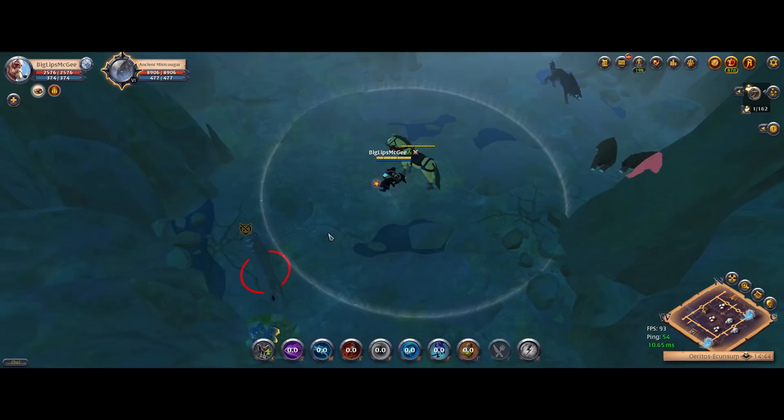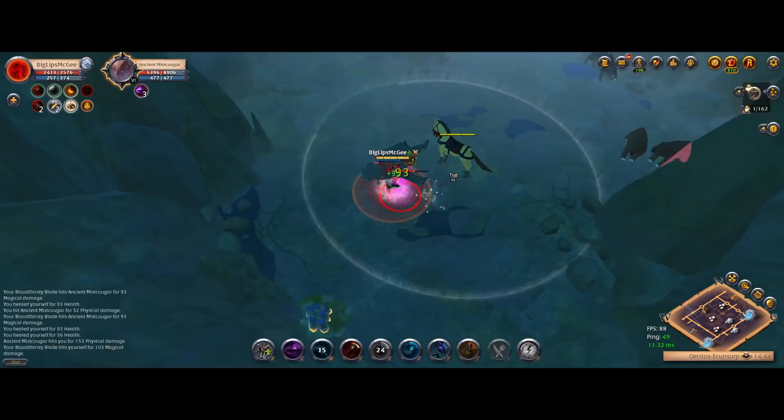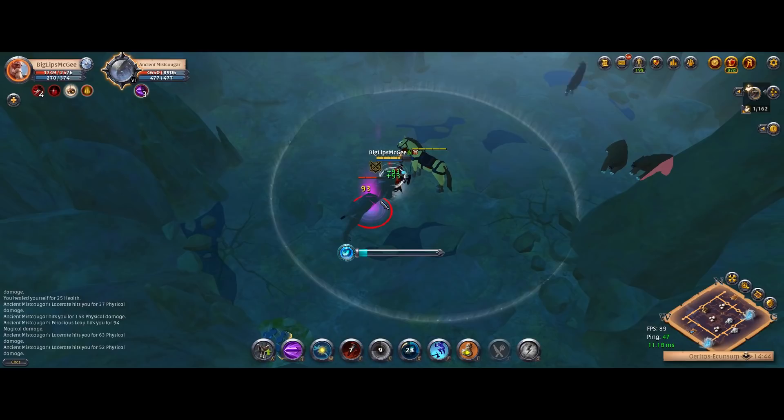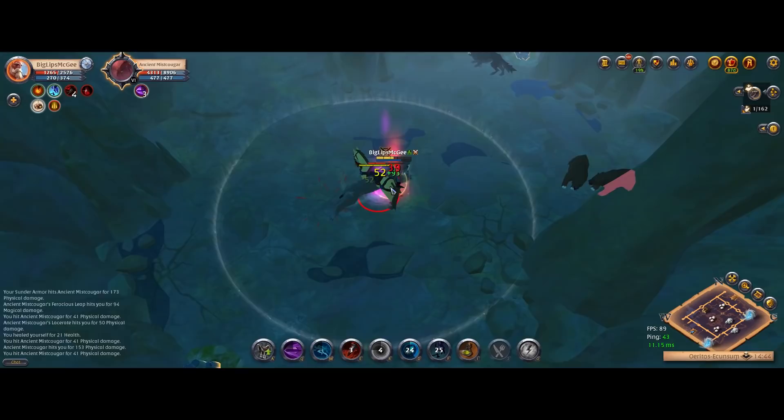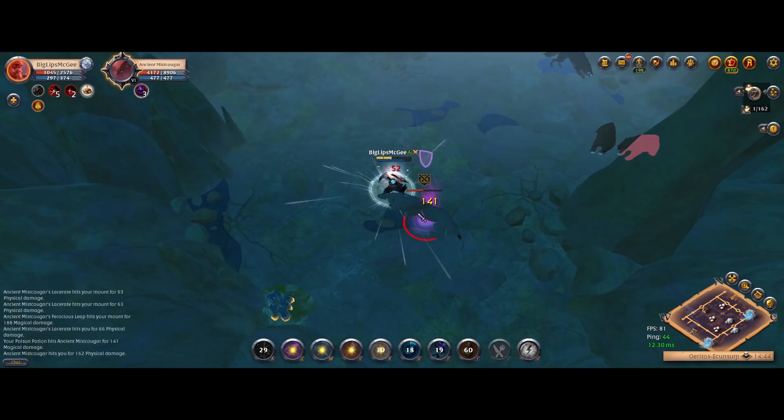Essentially you want to engage it and get three Q stacks on it as fast as possible, then instantly E it. During your first E it's going to use its first skull on you — make sure you iframe that with chain slash. As soon as your first E ends, use meditation to get your E back up as fast as possible. However, it will still be on a short cooldown, and it's going to use its second skull on you — dodge roll into your mount, iframing the skull and mounting up in the same tick, using the invulnerability to get mounted. It's going to dismount you eventually, but this buys time for your second E to come up.